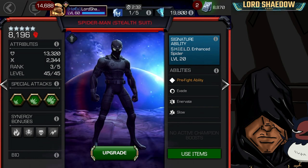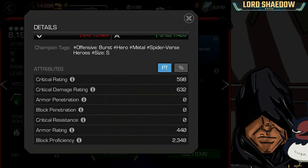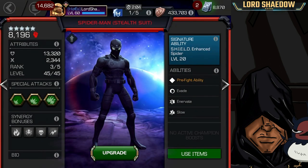First let's take a look briefly at his attributes — he's only rank three. You can see the champion tags: he is a Spider-Verse champion, so Venom will shut down his evades. His block proficiency is low but he does have a little evade. His crit damage rating is high and crit rating is pretty good.